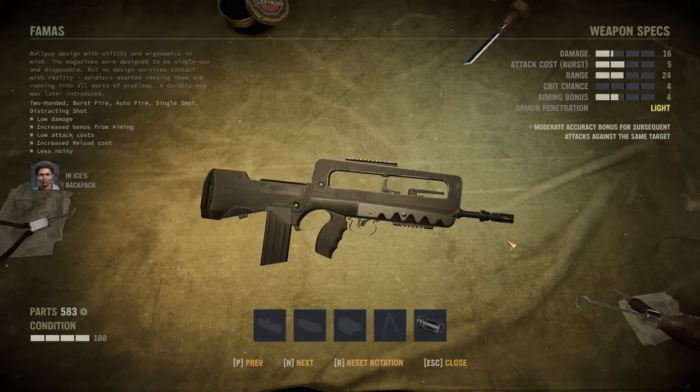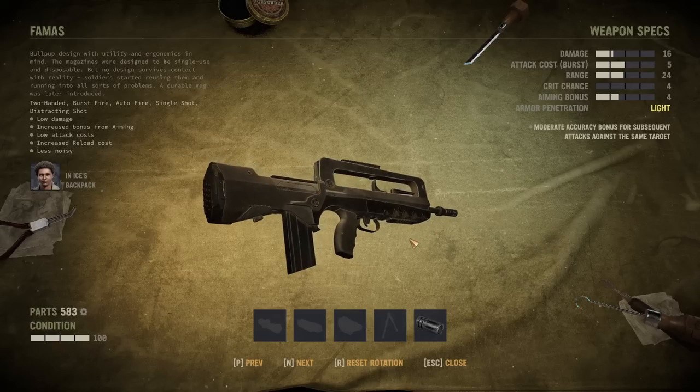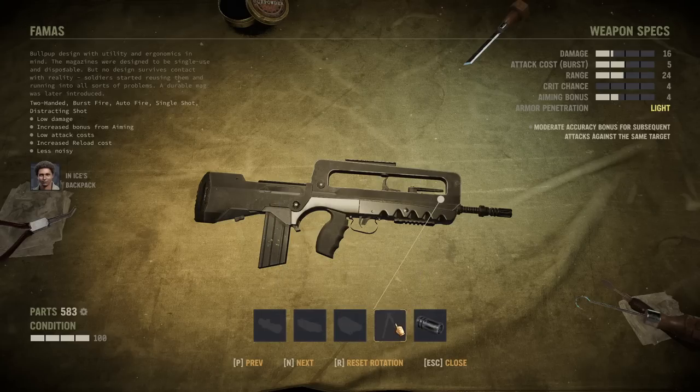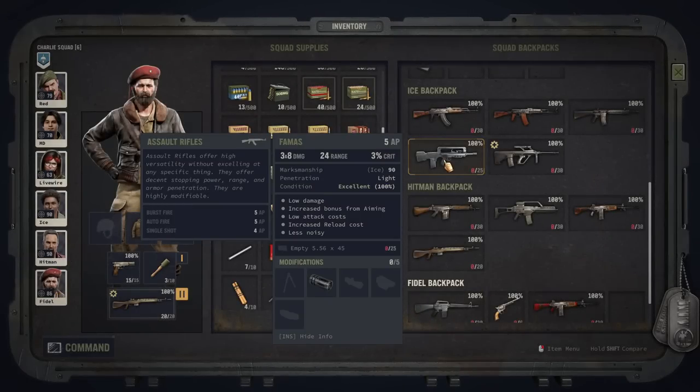The FAMAS is the first bullpup rifle we're introducing. These all have a lower action point cost, which is a pretty common thing for bullpups. It is among the lowest damage rifles overall — most guns outperform the FAMAS. You can mod it for overwatch or precision and it's a less noisy weapon, but the low damage is really unattractive. It has a vertical grip and a built-in bipod, but I wouldn't really know why I'd use this gun unless I had no other assault rifles using the same caliber. It's okay if you don't have anything else, but hardly more than that.